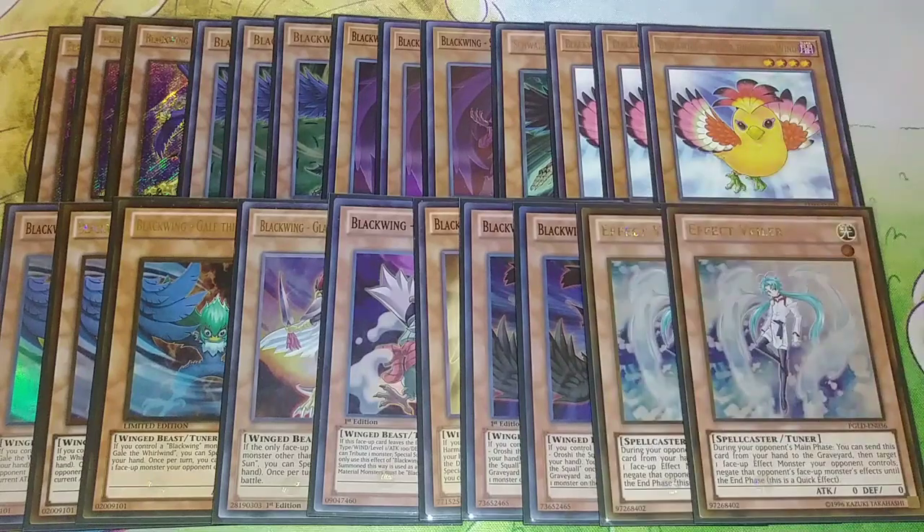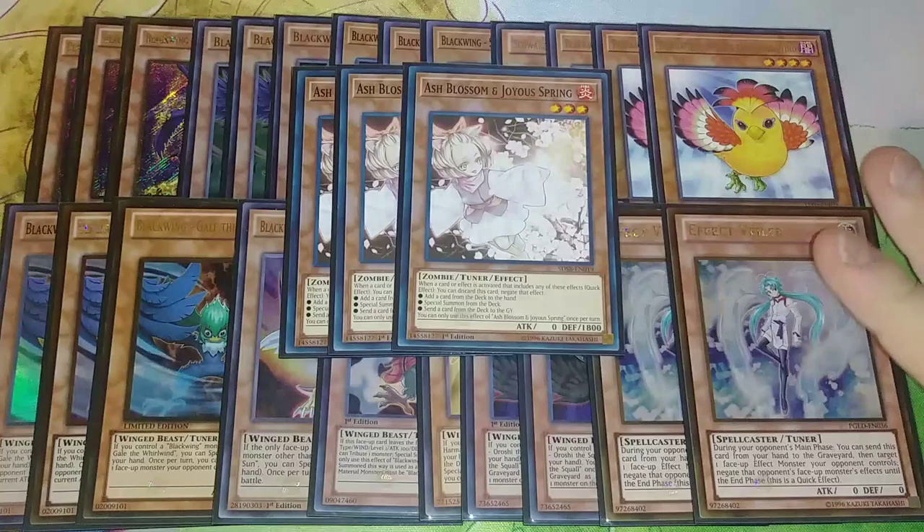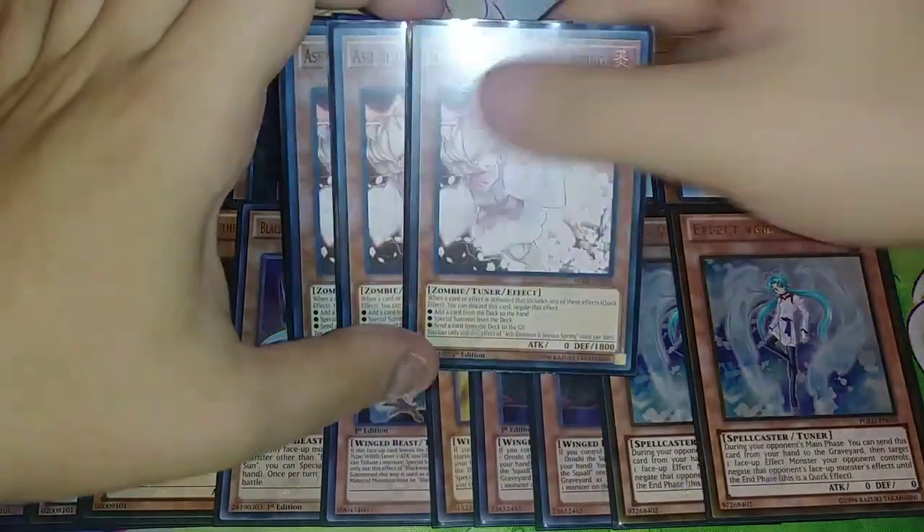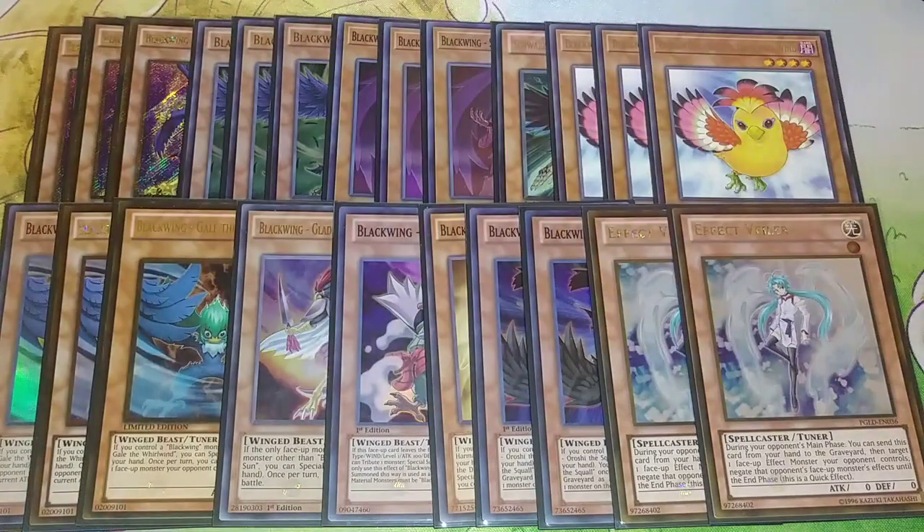Then I played 2 copies of Effect Veiler — this card was really, really clutch and I really recommend it. For the last three monster slots I played Triple Ash Blossom. You can change these out for any hand traps you want, but I really felt like Double Effect Veiler and Triple Ash really assisted me. I always opened up like two hand traps and had my opponent because I had two negates in hand when they first started, then I could go for my OTK next turn.